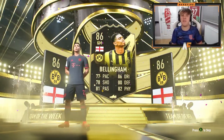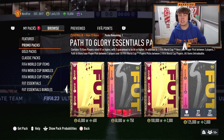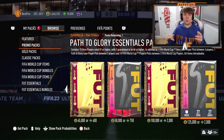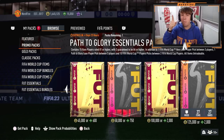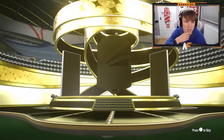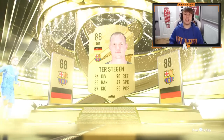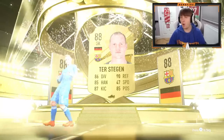It's week two for the Path to Glory promo — we've got the second team in packs and also the second batch of World Cup heroes. We've got the Particle Essentials pack here on the store that we're going to crack open. Come on EA, show me a brand new Path to Glory or a World Cup hero. We got a walk out — to Stegen on the front.